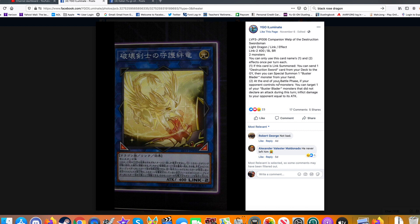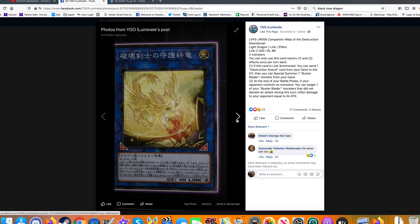Second effect: at the end of the battle phase, if your opponent controls no monsters, you can target one of your Buster Blader monsters that did not declare an attack during this turn and deal damage to your opponent equal to its attack. So it gives you a little access to some burn damage, which is pretty cool.